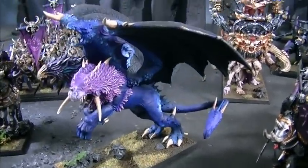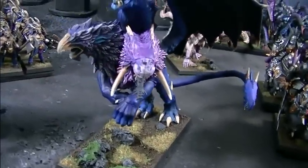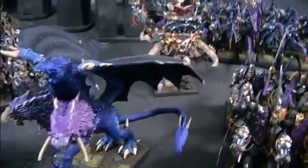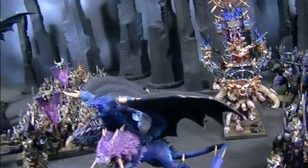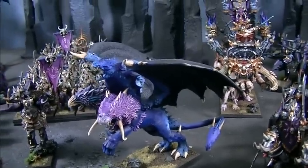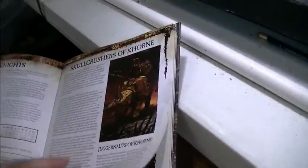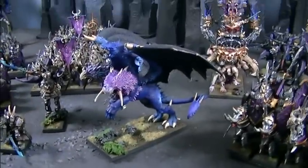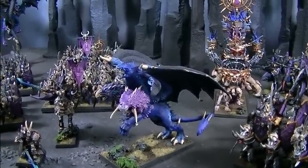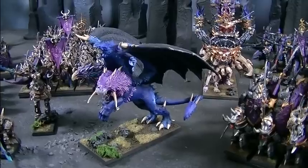The kit also makes a Manticore — you can put a rider on it and the stats on the Manticore are just tremendous. As for the Chimera: Strength 6, Toughness 5, four wounds, initiative is really low, but they have six attacks — that's really the big deal. They also have a four-up scaly skin save.